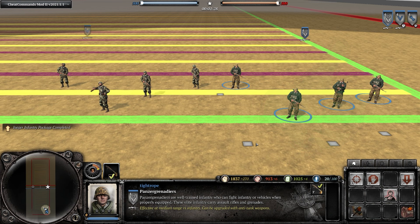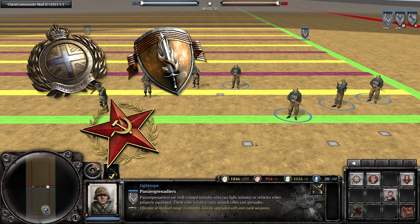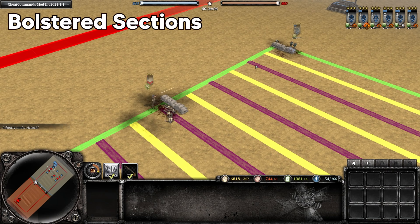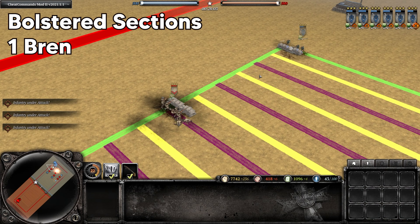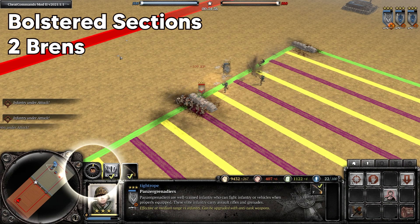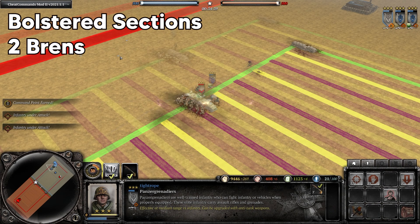So let's go over a few of the most common matchups. They will comfortably beat bolstered infantry sections up close, and will also narrowly beat them long range even when the sections have the cover bonus active. However, once the section equips a single Bren, the Panzer Grenadiers will be expected to narrowly lose.